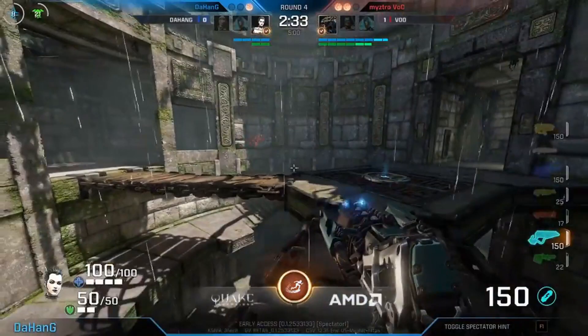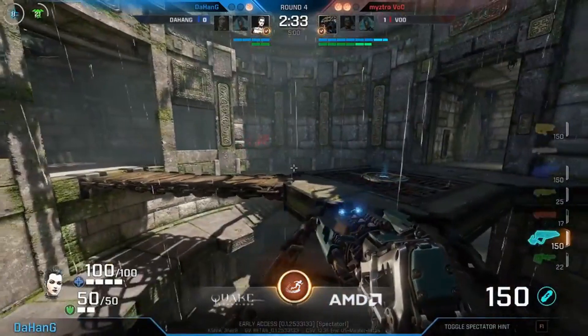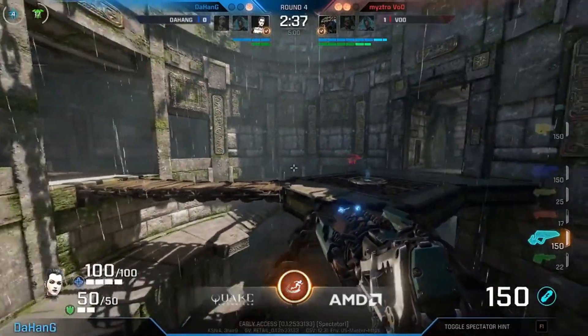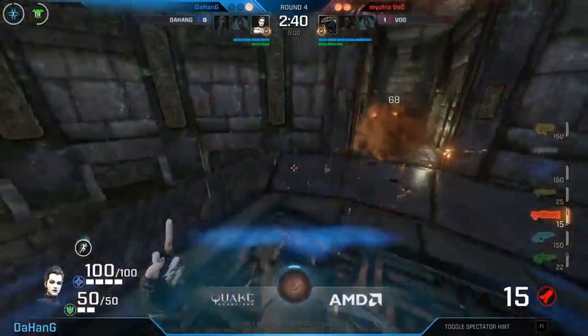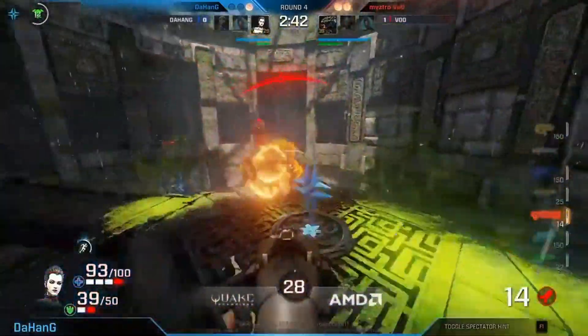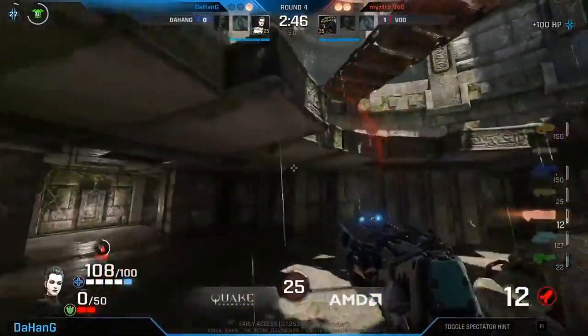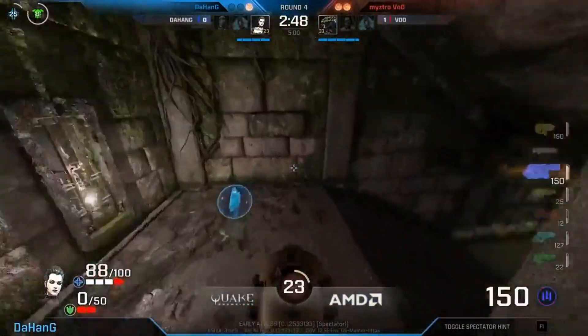Now let's take a look at a moment from DeHang vs Vu at the Quake World Championships. This is dangerous — he shouldn't be around here. Let's see if it's going to be capitalized upon by Vu as he comes around the corner, now going for that push onto the Mega, using the plasma trail on the Mega. He's going to pick it up during the fight. That's what you need to do in DeHang's position. He's still strong.